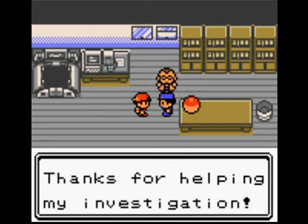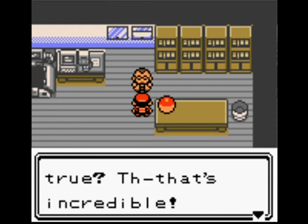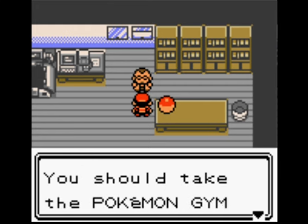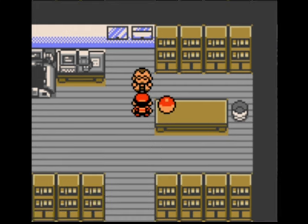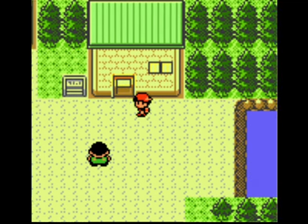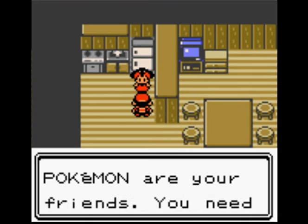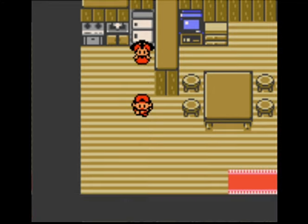A couple of the spots in Crystal are a little bit different — the Ice Path is laid out slightly differently, and a couple of the Item Finder items are in slightly different spots, but still pretty much the same game. Why did I call him Abe? I don't know, actually — just the first name that popped into my head. I think in the lore, this trainer's name is Ethan. I don't actually know what the rival's name is.